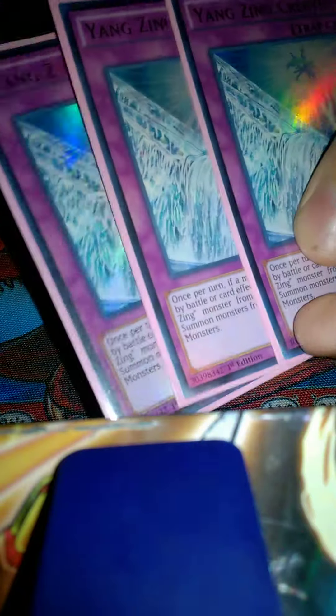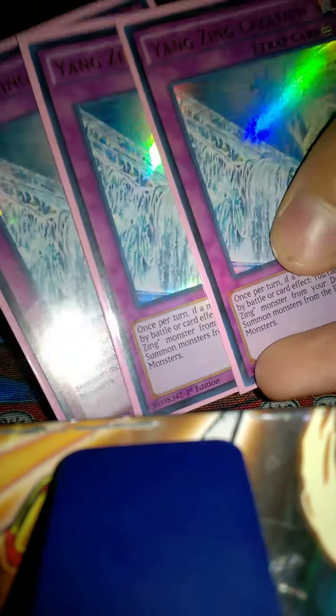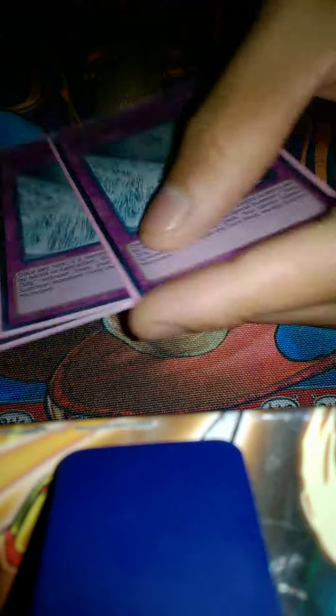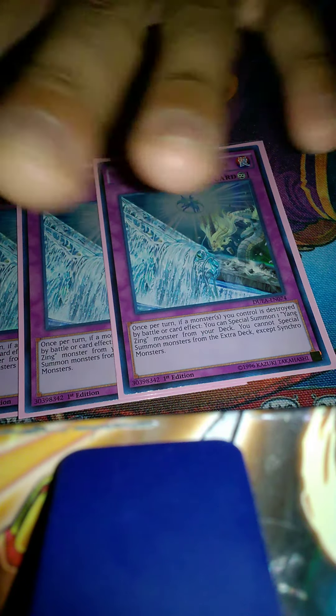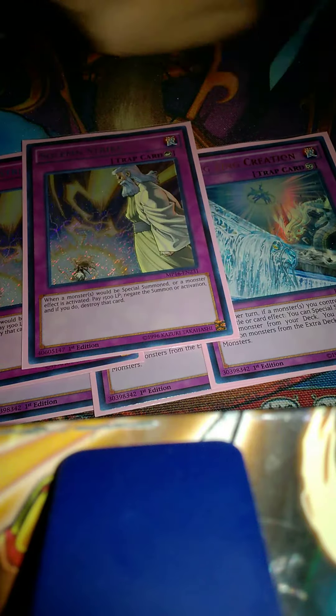Triple Creation — Creation is the MVP of the day. It's the playmaker. Once you make your synchro and it somehow dies, you can make another one right after during your opponent's main phase. I'm loving Creation; it's been the best trap since the deck came out. The deck originally came out without Yazi, so it's even better now. And I think we're getting new support soon, so this is only going to get better.